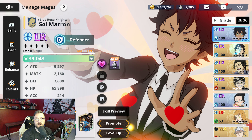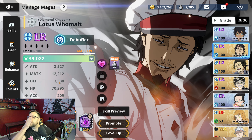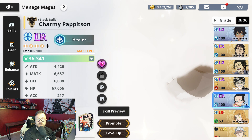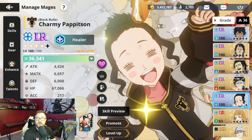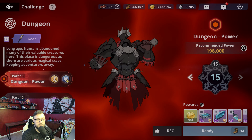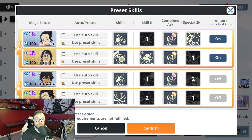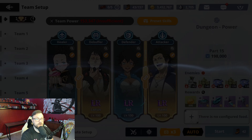My Soul is pretty tanky — she's at 7,600 defense. We have Lotus at 3,530. I was watching someone saying that you need 5,000 defense on each character that's not your tank. But as you can see, the only two that have above 5,000 are my Charmy and my Soul, and they are more than capable of autoing this challenge. We have the preset skills, we have everything ready to go, we have auto on. We are 153k versus 198k recommended — let's go ahead and start, and I'll let you guys check this out.